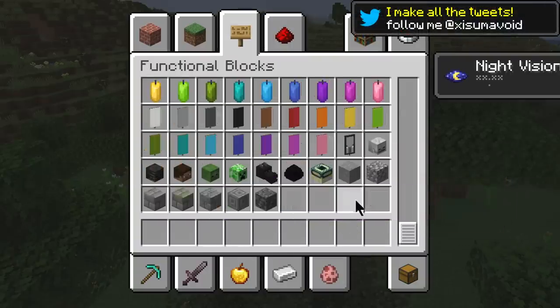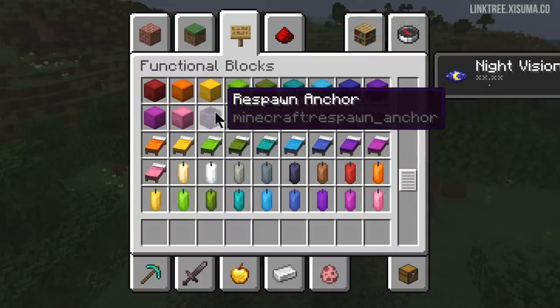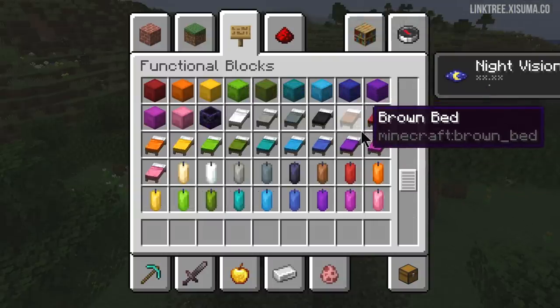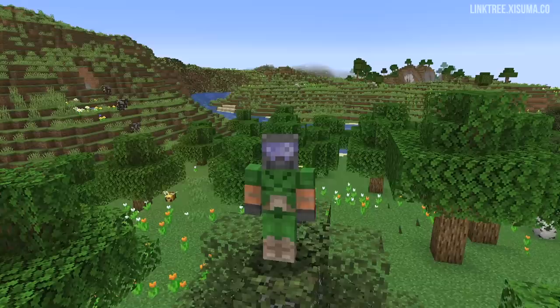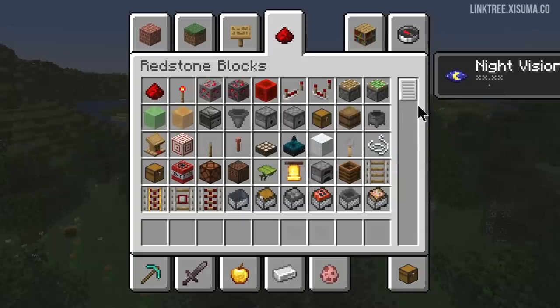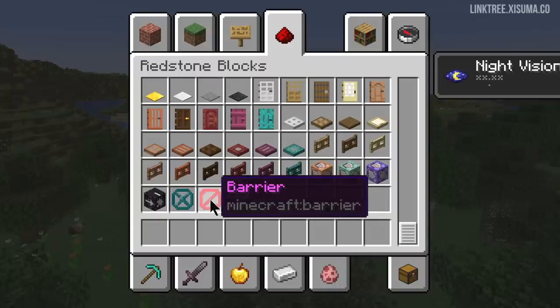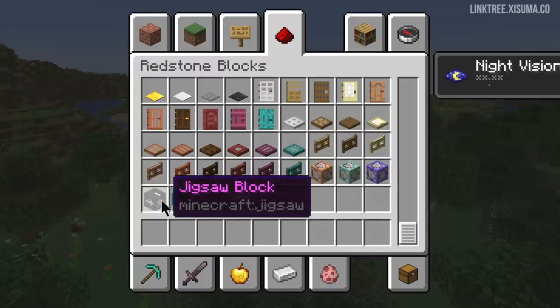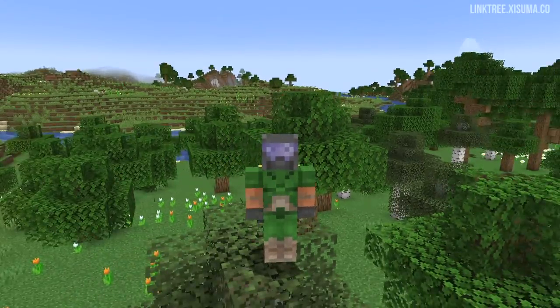In my opinion there's a really good separation in the functional blocks tab — you'll now find infested blocks along with the end portal frame. The respawn anchor was moved in front of bed since it shares similar functionality, and you can now find the bee's nest and tinted glass here too. If you're OP, at the very bottom of the redstone blocks tab you'll now see the debug stick, light, barrier, structure void, jigsaw block, and all the command blocks — but if you're not OP, they won't appear, which is pretty smart.